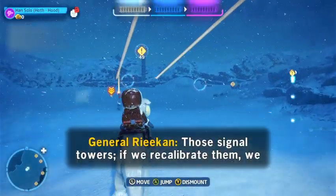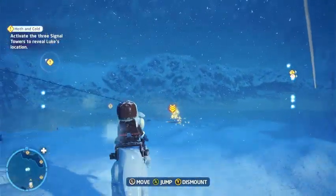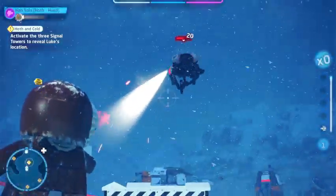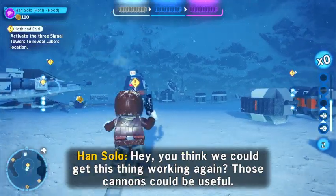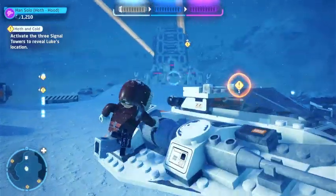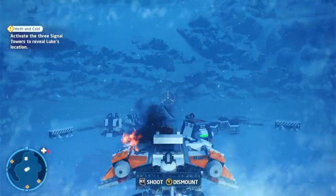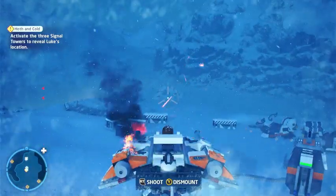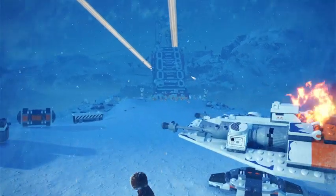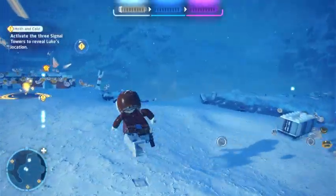Those signal towers — if we recalibrate them, we can boost Luke's comm link signal and triangulate his location. If you say so, General. Let's go. Many creatures great and small reside in these plains, some scout droids. The slow turning, bro. And sadly I wasn't able to play the intro for you guys, so here we are.